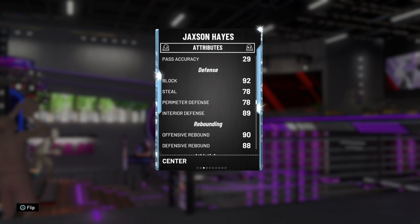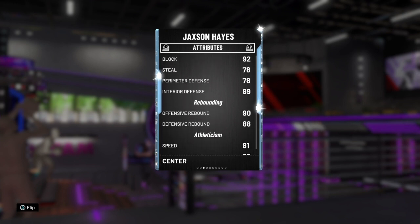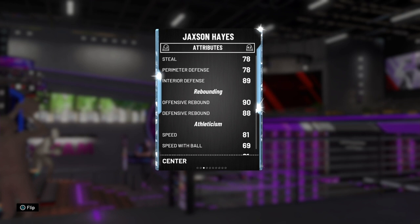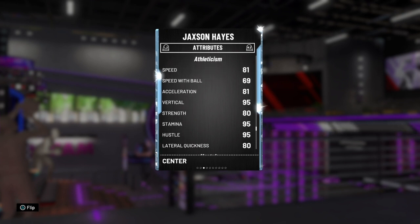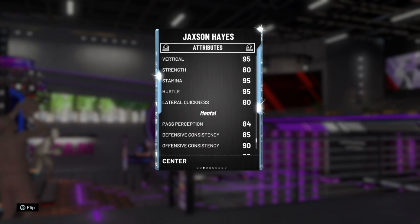His blocks are 92, steals are 78, perimeter defence 78, but interior defence is 89 - so he's actually not really a great defender overall, but we'll see in the gameplay. Offensive rebound 90, defensive rebound 88, speed with ball 81 - sorry, speed's an 81, speed with ball's a 69. So he's pretty quick without the ball, but once he gets it in his hands he becomes quite slow. Acceleration's 81, vertical's 95, strength 80, stamina 95, hustle 95, lateral quickness is 80.